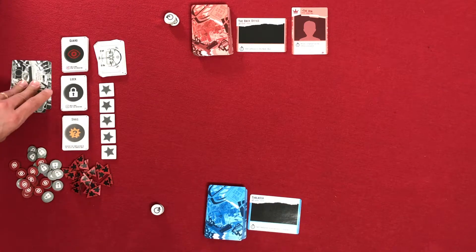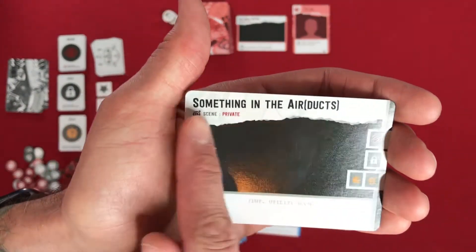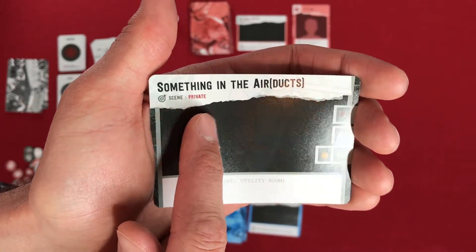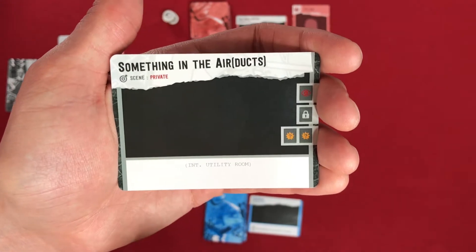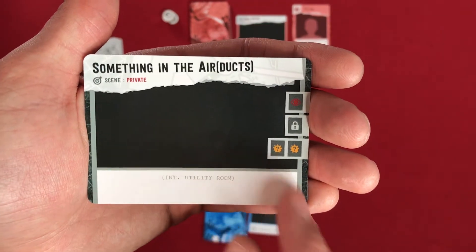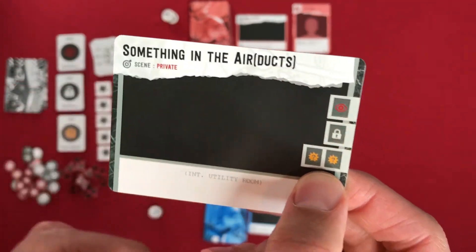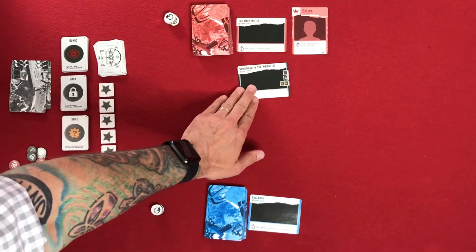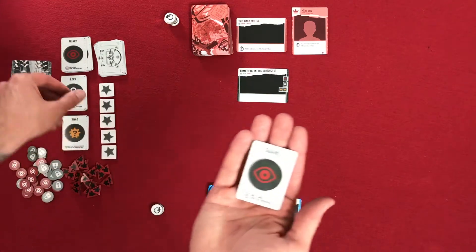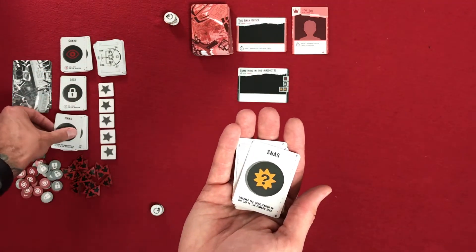On initial startup, you're going to create a scene and draw from the scene deck. For example, this is something in the air ducts — it's a private scene, and some events are going to have a different impact whether it's private or public. These are the cards you're adding: in this case, there's one guard, one lock, and two snags. This will be the first scene, and we will build the scene deck with one guard, one lock, and two snags.